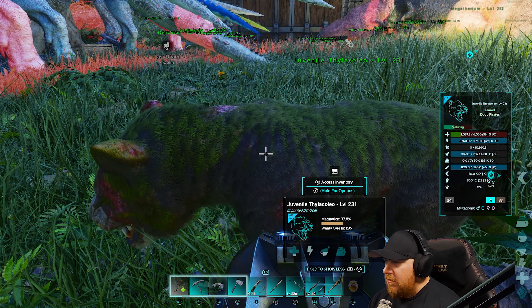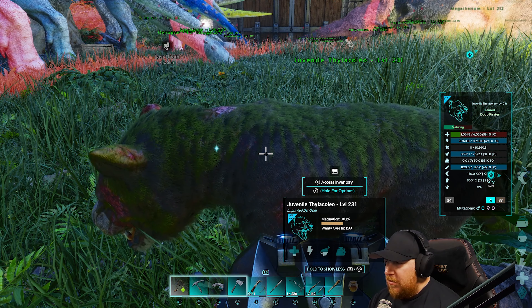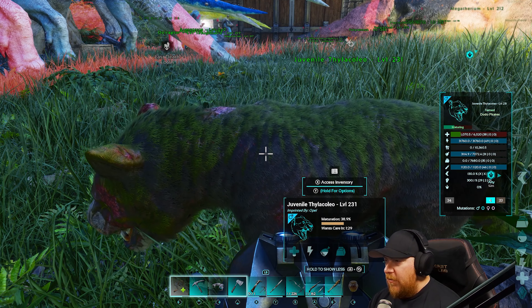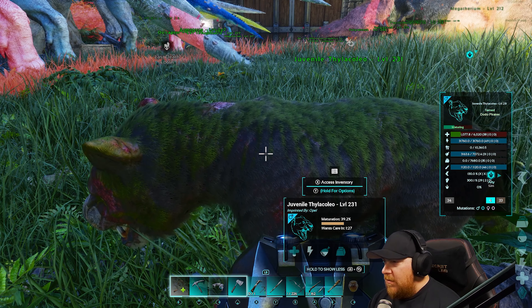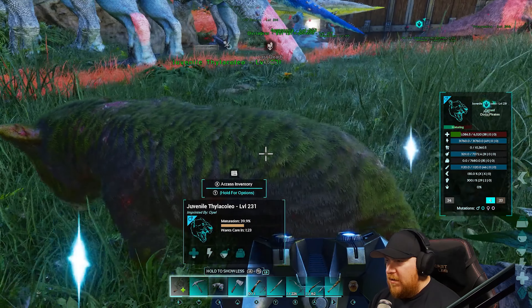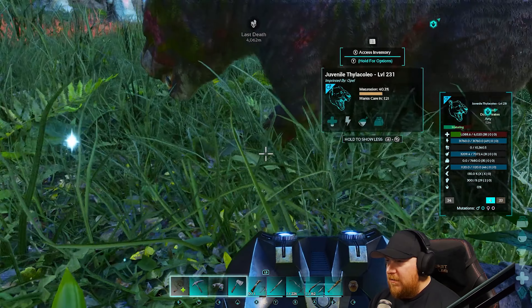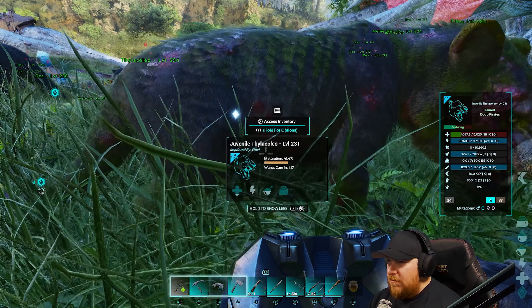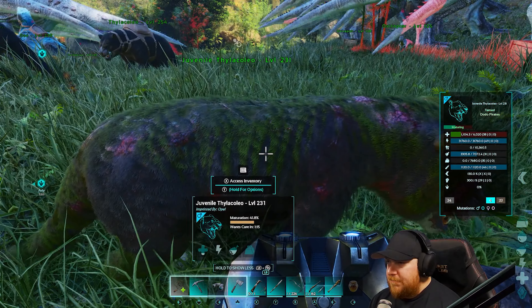If you find a mutation while stabilizing, first pull it from the line immediately, then inspect to see where it went. If you get lucky and mutate the Health, Stamina, or Melee, you can set it aside and bring it back in later. Or if it landed somewhere like Oxygen or Food, you can just kill it and move forward. I will go into much greater detail about mutations in the next section, where we will expand the breeding line and start hunting for and stacking mutations.